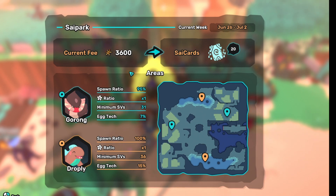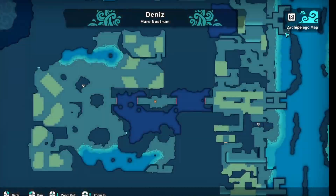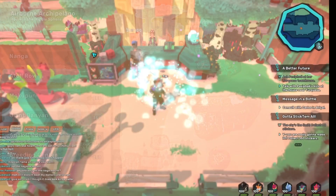Dropley learns Water Jet by egg move, which isn't the worst but not the greatest. Not the best side park this week, but the SVs are pretty decent if you're a breeder. Let's go ahead and check out our rotation of free Tem.